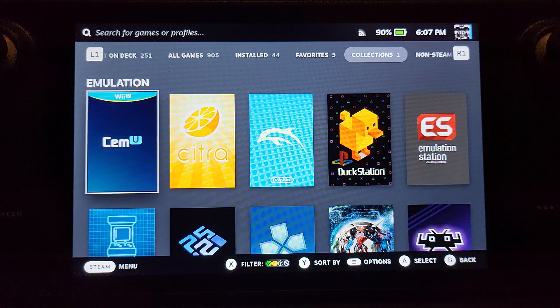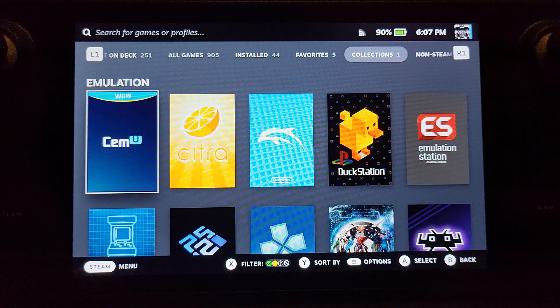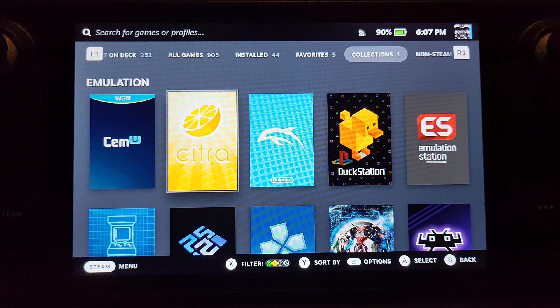In this EmuDeck and Steam Deck video, I'm going to show you all the shortcuts and hotkeys for Dolphin. Dolphin is a Wii and GameCube emulator — it works for both. I'll provide a link in the description to the setup video for Dolphin, so feel free to check that out.